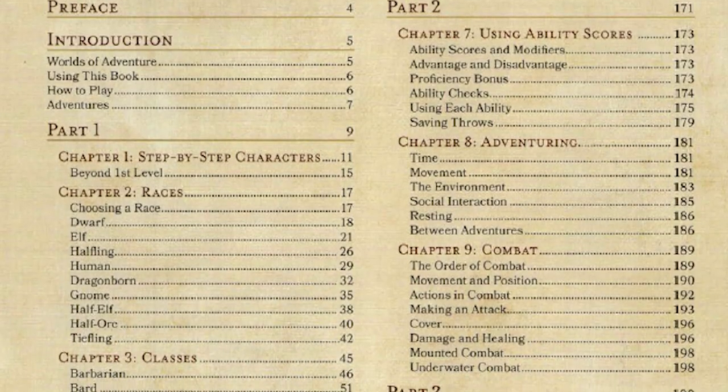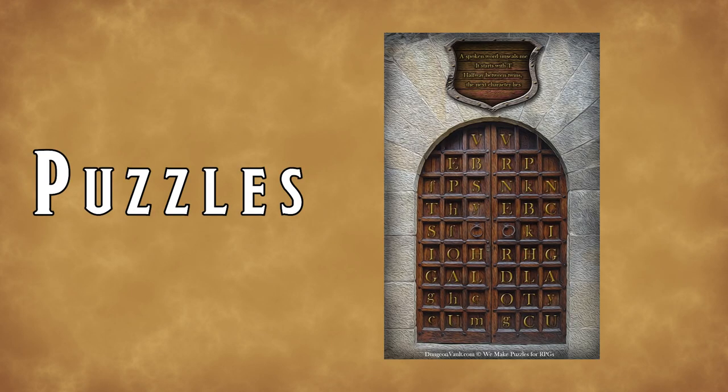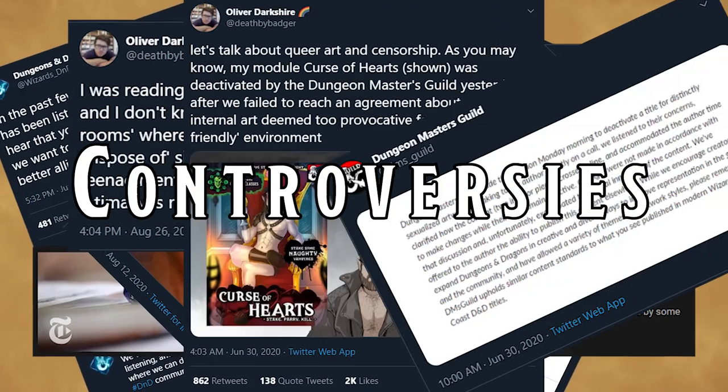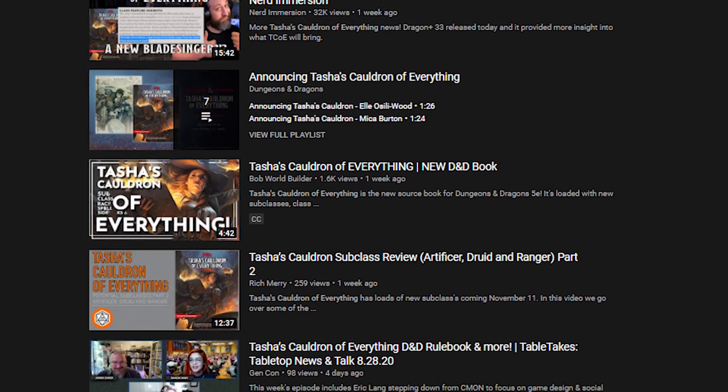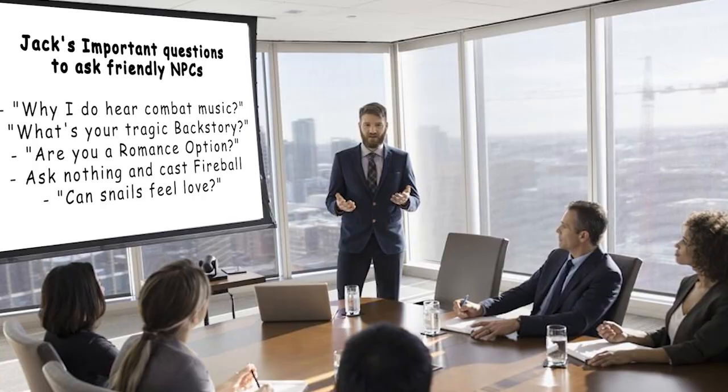It's got everything you can expect from a Wizards of the Coast book. It's got DM tools, puzzles, spells, group patrons, controversies, and most importantly, subclasses. It's the talk of the town right now and I would like to throw my hand into the ring and speculate on what we can expect from these subclasses.